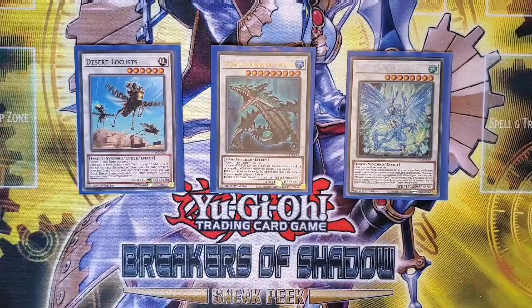Desert Locust is another rip target for Crystron Halkafibrax — spoiler alert, we are playing that. Combined with Moulin Glacier, Desert Locust rips three cards out of your opponent's hand before they even get to go. My build is a bit mixed: it's not entirely focused on the hand-rip, not entirely focused on the board break — it's a bit of both.